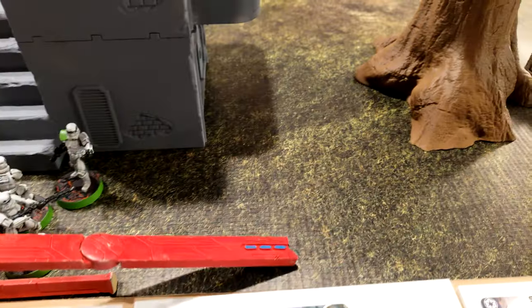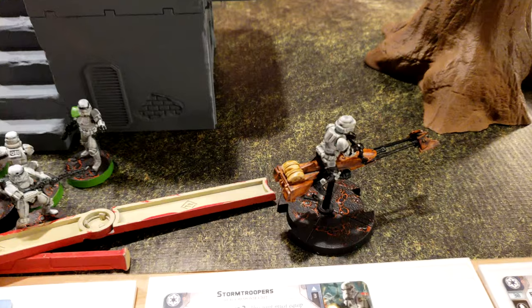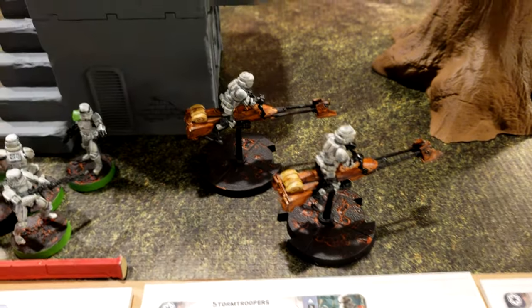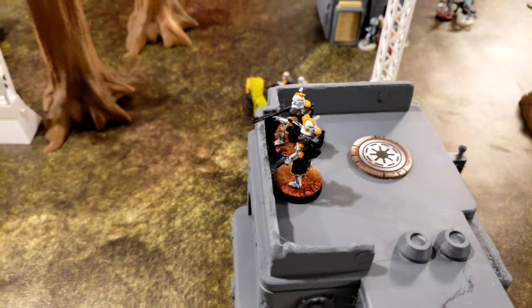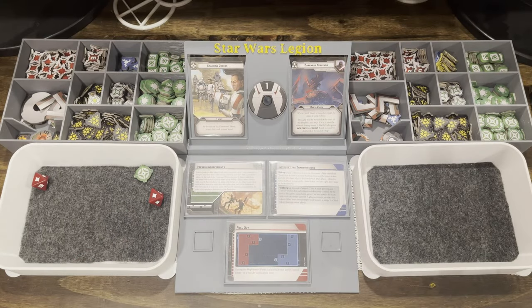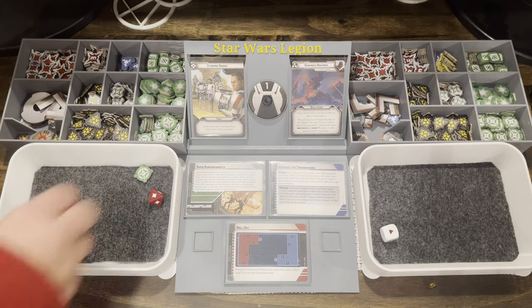The Speeder Bikes take a third move, putting themselves up in position. They aim and shoot at the enemy Speeder Bikes moving in, scoring two hits. The defending speeders have cover one as a speeder and cover two from trees, while the attacker has Sharpshooter one — so one hit gets pierced through. One hit lands.